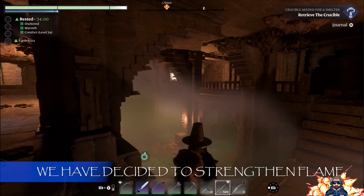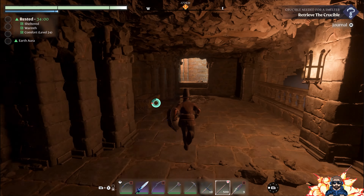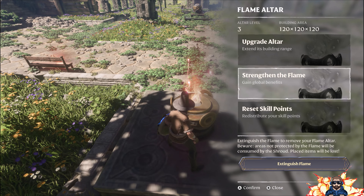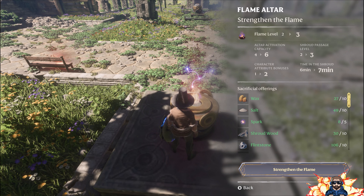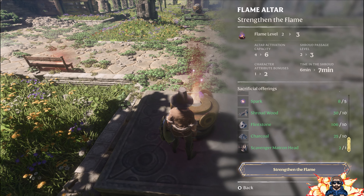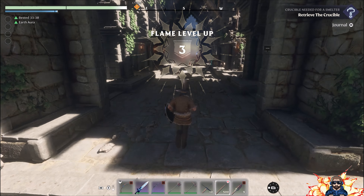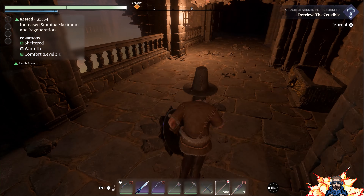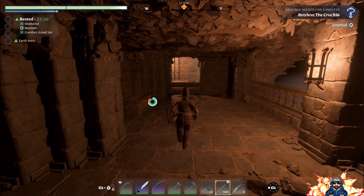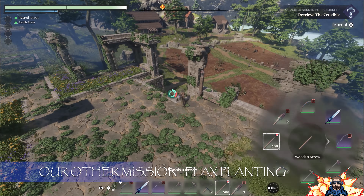Since last time I've decided I'm not going to be that concerned if we lose the shroud in here — I did like it just for something different. What's going to happen is if we strengthen the flame, we'll go from an altar capacity of four to six, and I'd much rather have that increased altar capacity. Let's see if it takes our shroud away... it hasn't. Excellent! All right, that's cool — happy days.